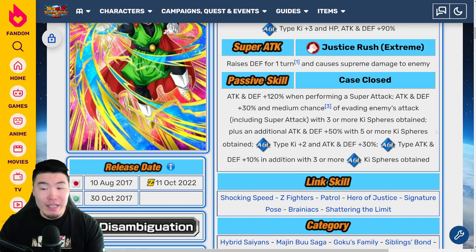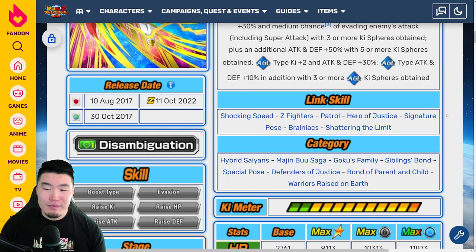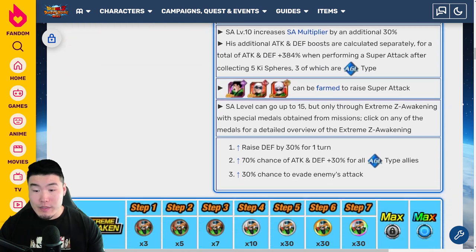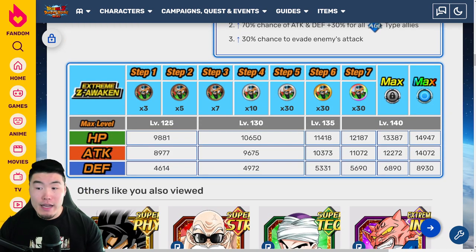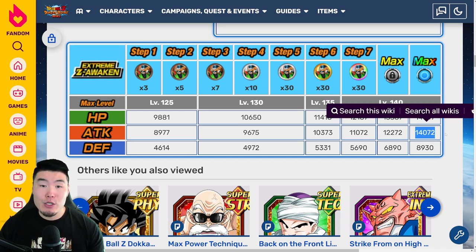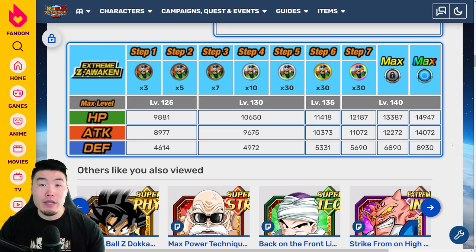As a whole, I think the Extreme-Z Awakening is okay, but I don't really think it's that impressive. Of course it is a free-to-play EZA, but free-to-play units these days are getting very, very powerful, and this is just alright. If you need a filler for Defenders of Justice or Special Pose or something like that, definitely usable, but nothing crazy. For the stats, at rainbow with the Extreme-Z Awakening, he gets up to 14,947 HP, 14,072 Attack, and 8,930 Defense, which are pretty decent numbers for a free-to-play EZA.